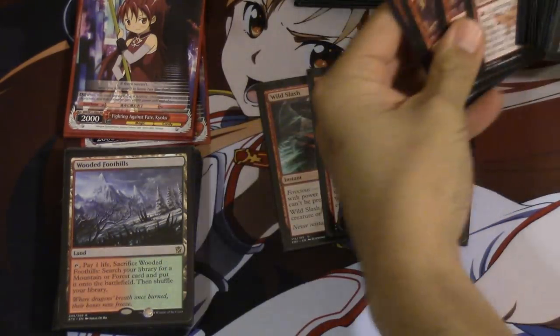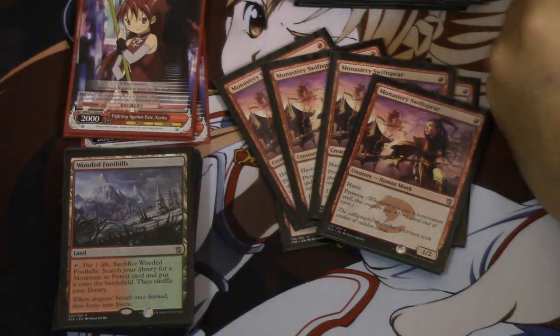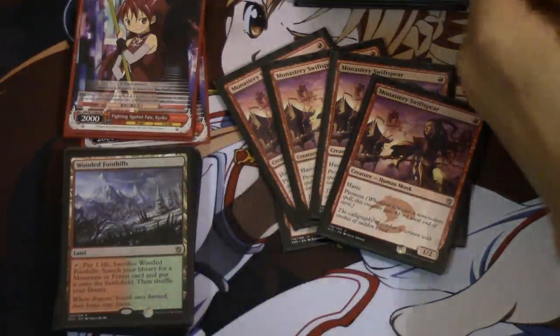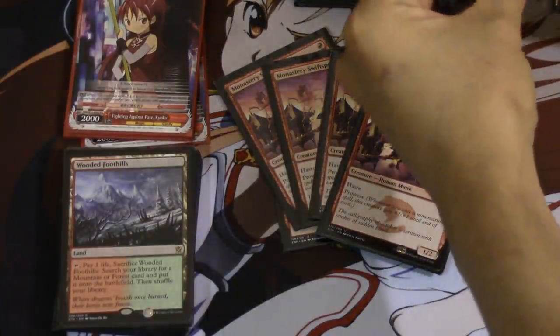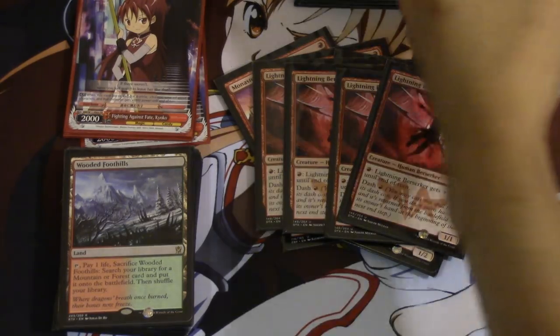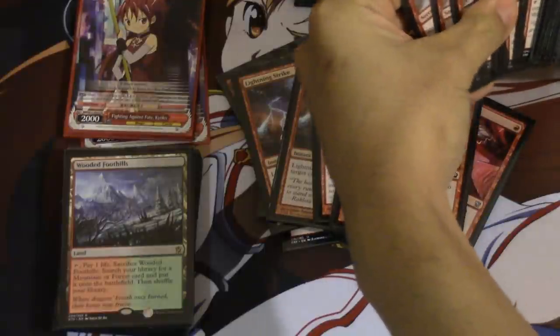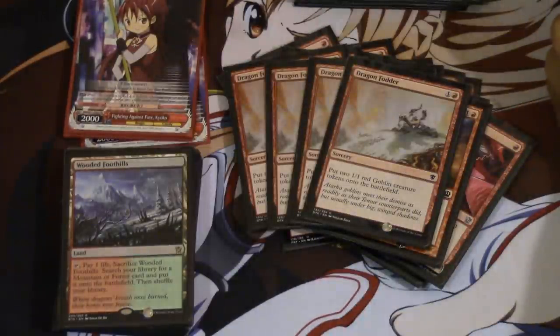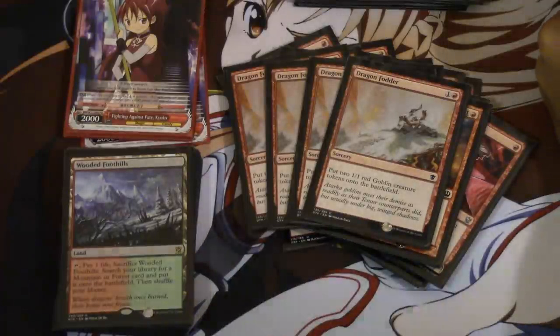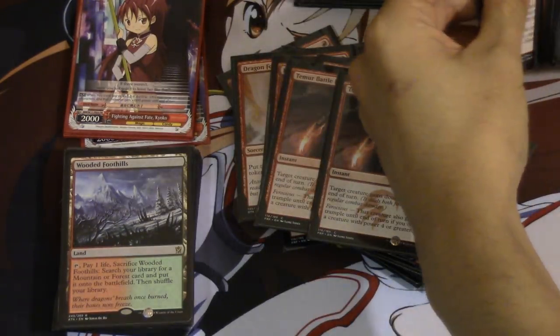Wild Slash. A playset of Monastery — Monastery is the one card you want to begin with. But Wild Slash is not bad; I've been playtesting this card and it's my new favorite card. It is amazing, even late game, because it has the dash ability and does a ton of damage. Lightning Strike. Dragon Fodder — that's the big main difference making this deck playable as a token version. And Battle Rage; I'll explain Battle Rage a little later.